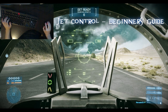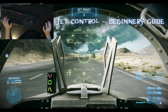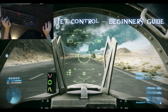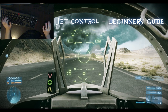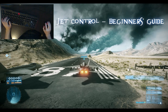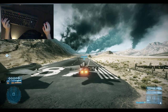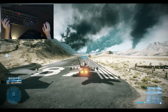Hey, what's up guys. This is a quick jet tips and beginners guide video for you. I'm going to have my webcam showing in one of the corners of the screen and show you what I'm doing with my hands while this is all going on. First thing you're going to want to do — and I'm going to keep this short and sweet — is to switch out to your third person view using C. That toggles between cockpit and outside view.